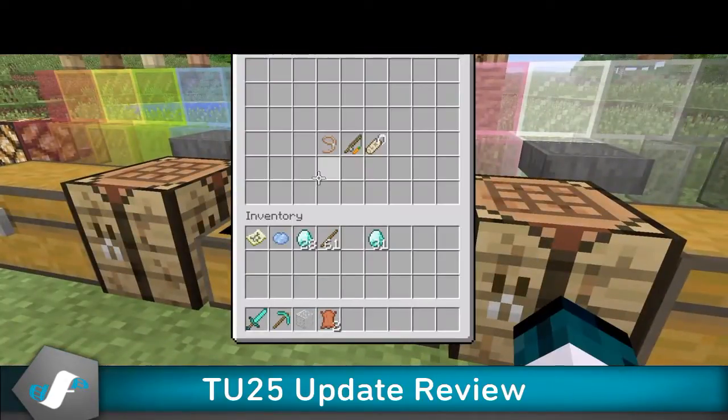Now the next thing we have is name tags. I have been waiting so long for these — you have no idea how many of my mobs or special things have despawned. If you have a name tag on something, it will not despawn. You cannot craft these — you have to find them in dungeons, temples, etc. They're very useful if you want to keep a pet.